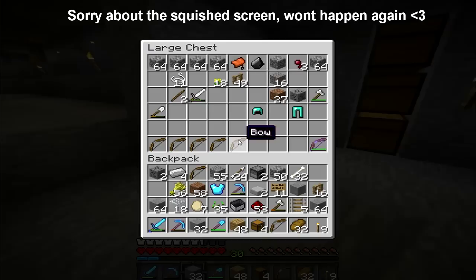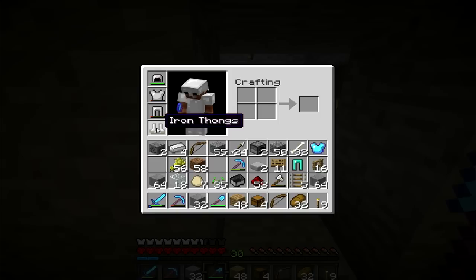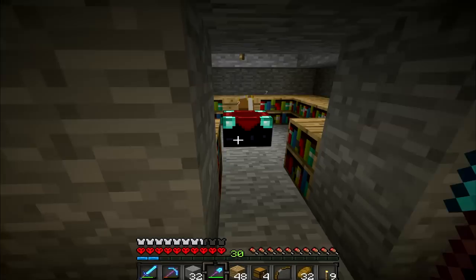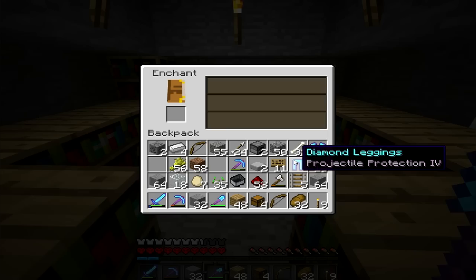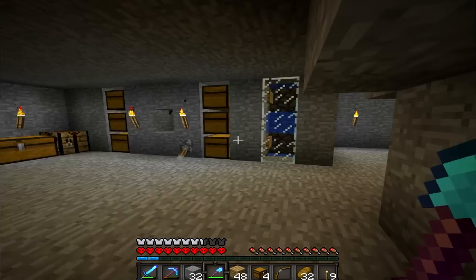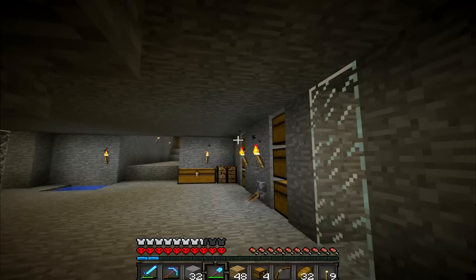Alright guys, so I'm back again with another level 30 enchantment. This time I'm going to do the legs, just because that's the main protective parts — I think they're the slowest to degrade. Since the boots and the helmet have already broken — well, the helmet broke, the boots broke — but I've still got the chest plate, so we will do the leggings. We'll get another long name one. Projectile protection. I guess it'd be helpful against skeletons at least, which is kind of good.